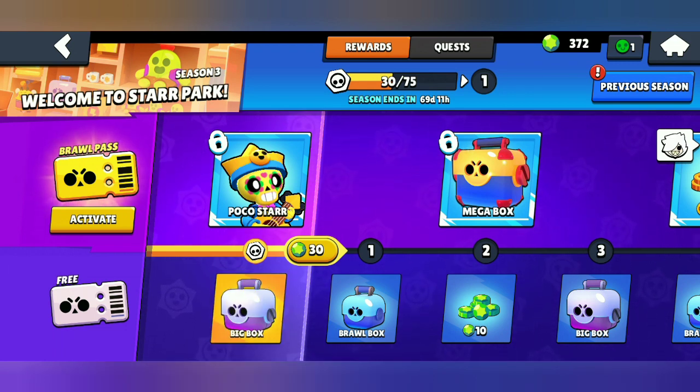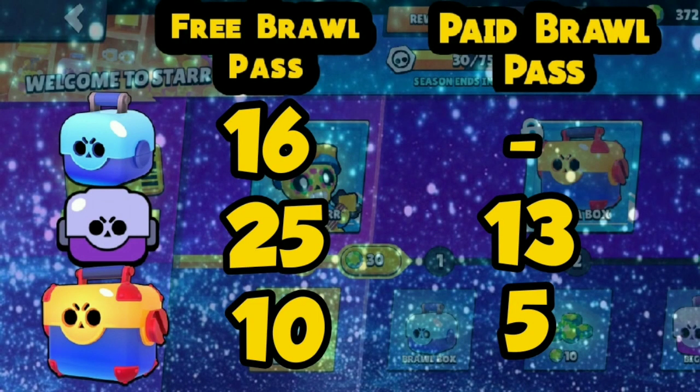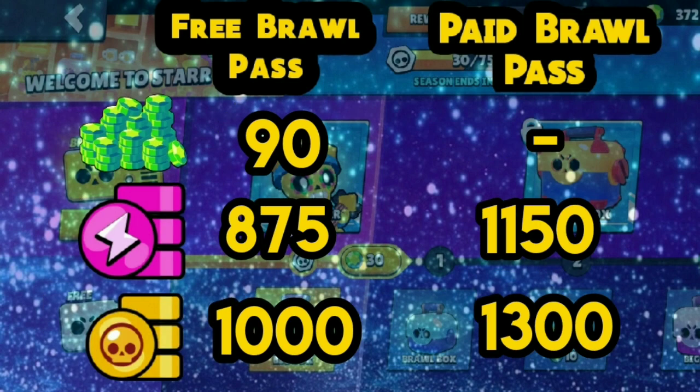For the free Brawl Pass, we'll be getting 16 Brawl Boxes, 25 Big Boxes, and 10 Mega Boxes. For the paid Brawl Pass, we'll be receiving 13 Big Boxes and 5 Mega Boxes, which will be really helpful to upgrade. For the free Brawl Pass, we'll also be receiving 90 gems, 875 Power Points, and 1000 coins.